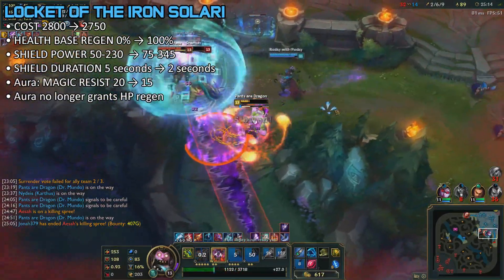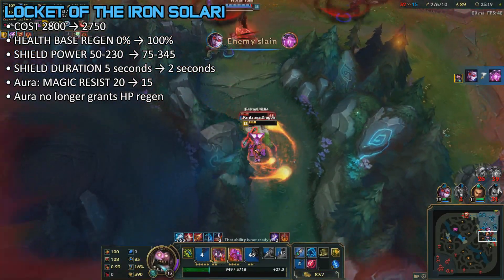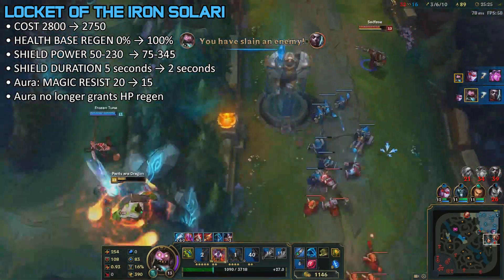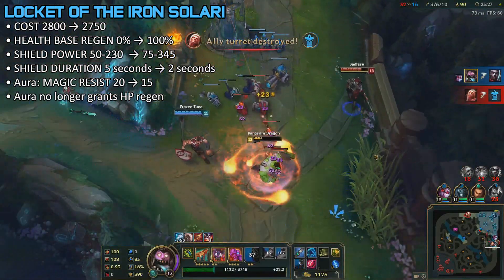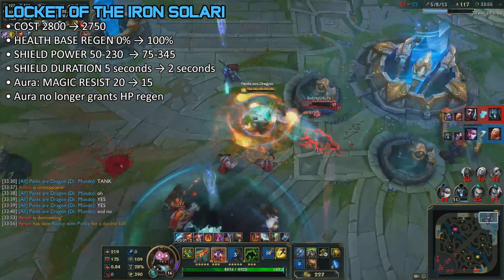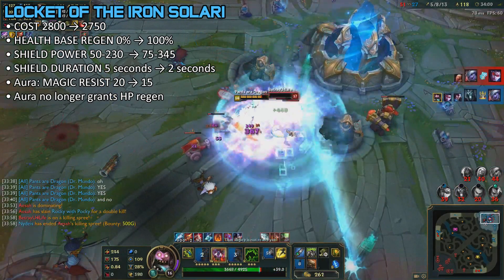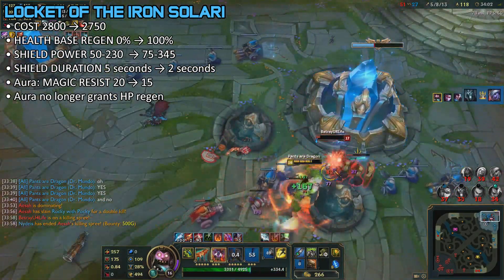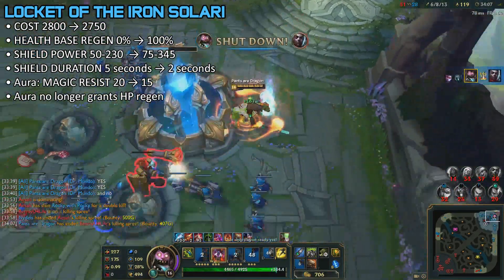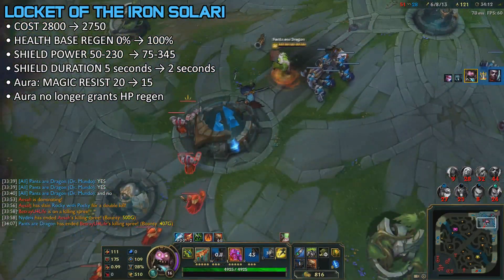Next up is the Locket of the Iron Solari. Same thing is happening here, but they changed how the shield works. It's going to give more shield power, but the duration is lower — down to 2 seconds. In some cases it's a nerf, and in some cases it's a buff. In situations where your team is going to get bursted out, it's obviously a buff. But for champions who haven't been hit by the burst and still have the shield for 5 seconds, it's a nerf. Unlike the other items, this is only compensated by 50 gold, while Aegis is lowered by 300 and Banner of Command by 250. Overall, not as good as before, but it'll still be bought by supports and junglers.